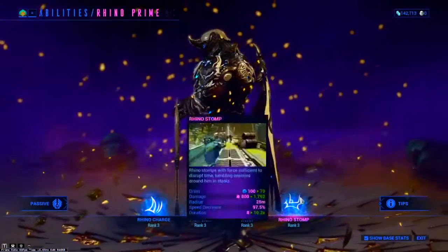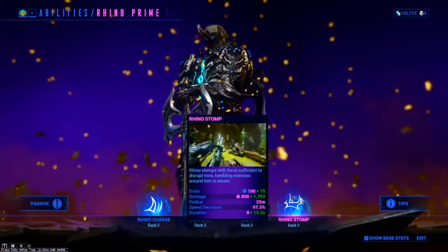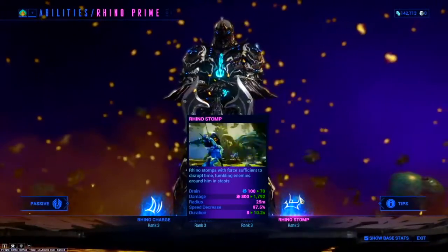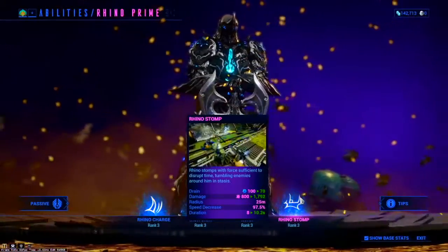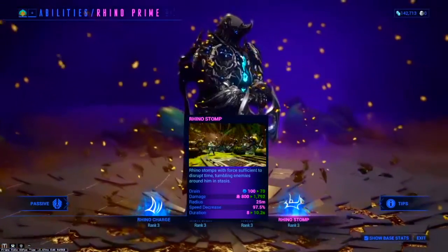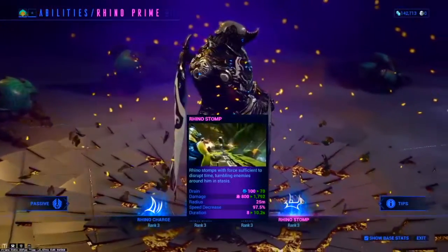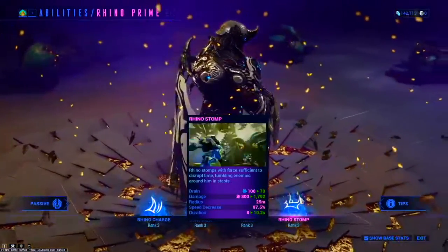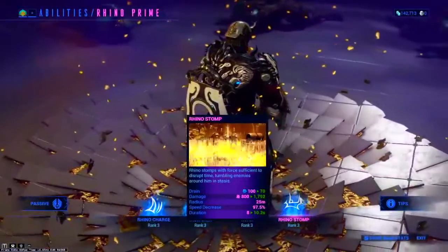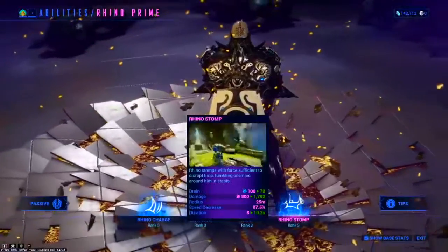Finally, we have Rhinostomp. Rhinostomp — he stomps the ground, suspending enemies into the air. They are slowed by 97.5% for 8 seconds base duration. This does have a synergy with Rhino Charge, where if you charge into enemies that are affected by a Rhinostomp, they will receive 100% extra damage from Rhino Charge. But you're better off just shooting your gun or using your melee weapon. This is mainly for CC, keeping all the enemies in the air so they can't damage you or your allies.